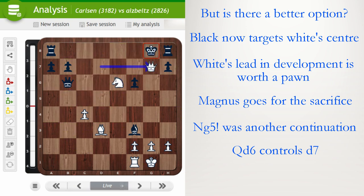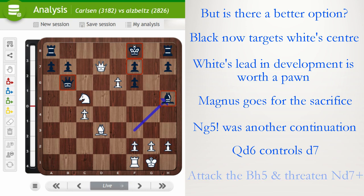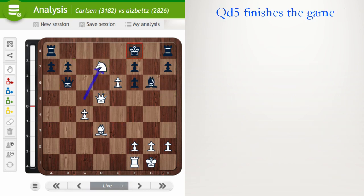Bishop h5 now defends f7 — you cannot take because after Knight e6 it's just over: mate on g7. Black chooses to defend f7, but the king, queen, and bishop are really misplaced. Magnus plays a move to attack the h5 bishop and threaten a knight fork — the move is Queen d5, finishing the game off. You cannot move the bishop because Knight d7 will be the fork we just saw.